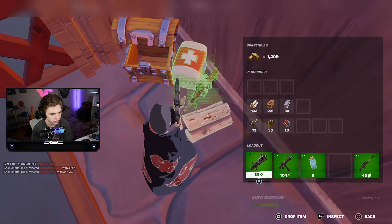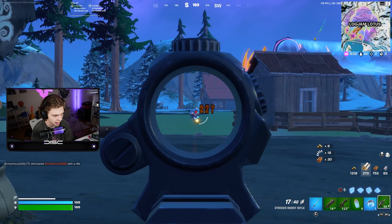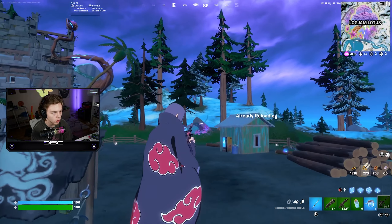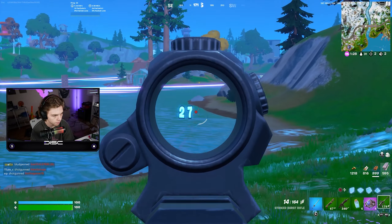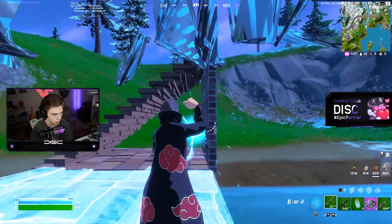Bro doesn't know who he's messing with. That kid has 1 HP up there, but honestly I'm not going to push it because he's really far out of zone. I still don't even have a shotgun. GG's. That kid almost just killed me — I'm at 1 HP. I cannot fight anyone or I'm dead.